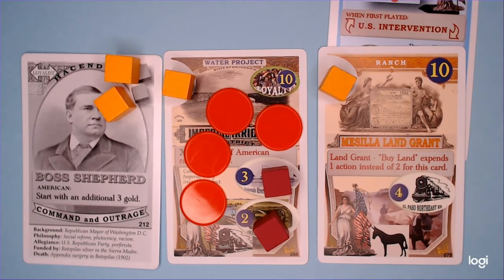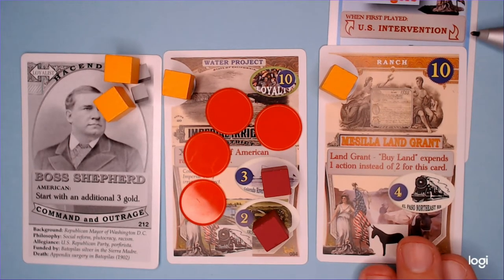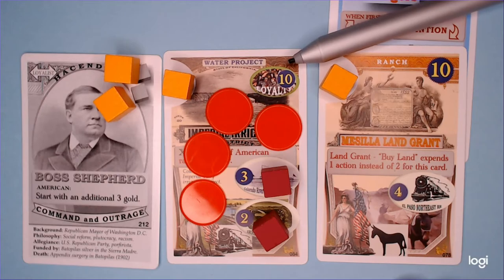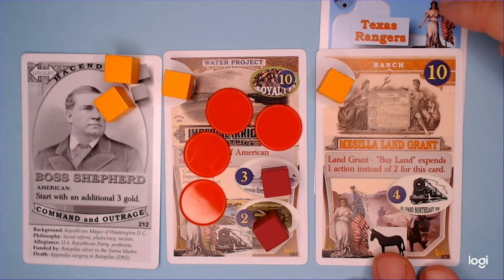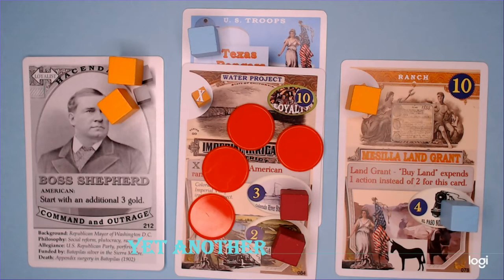Note that the card states 'when first played, the regime changes to US Intervention.' As this is not regarded as first played — it would have taken effect when originally deployed to the water project — that effect does not take place now. The player has now protected his ranch in preparation for selling the water project.